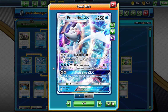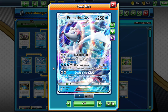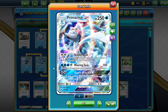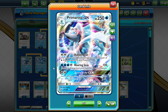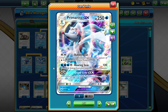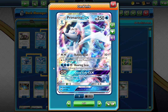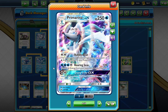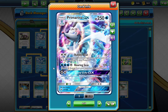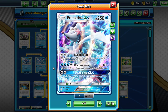I know practically any other YouTuber would not cover this card if they had a choice not to, but today we're covering Primarina GX. For a long time I was scrolling over ideas on how to make this card work. I think I found a way. Let me explain, starting with the Bubble Beat attack — it does 10 plus 20 more for each Water energy.